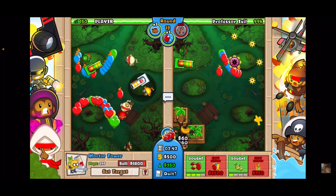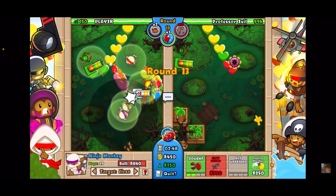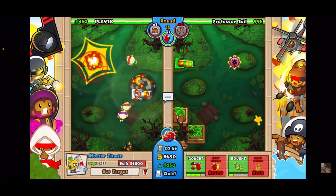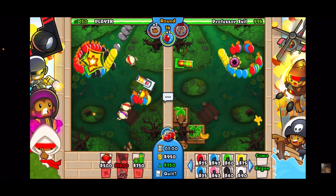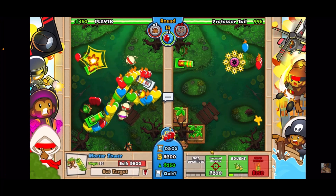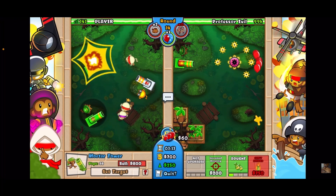I'm going to get another ninja in the back and probably get that to a two-one. A little mortar micro — definitely tower boost this because he balloon boosted it. I think this two-one in the back will be good support as well. I'm going to retarget this mortar up here for the big balloon buster, and get another mortar right here targeted there — another big balloon buster. We're definitely going to get the three-one there.